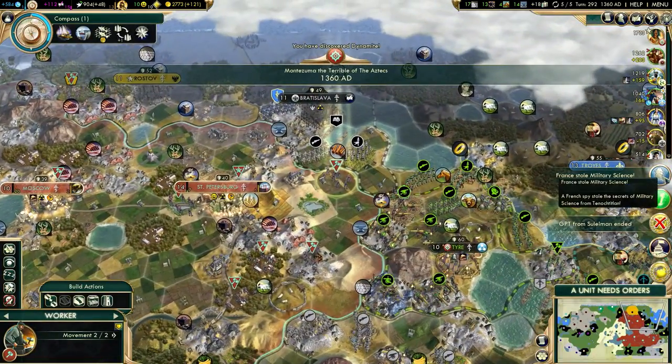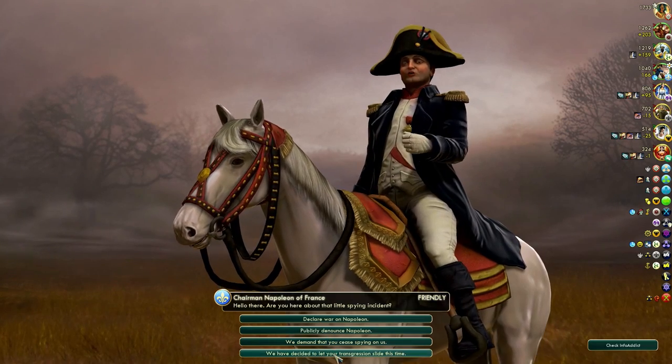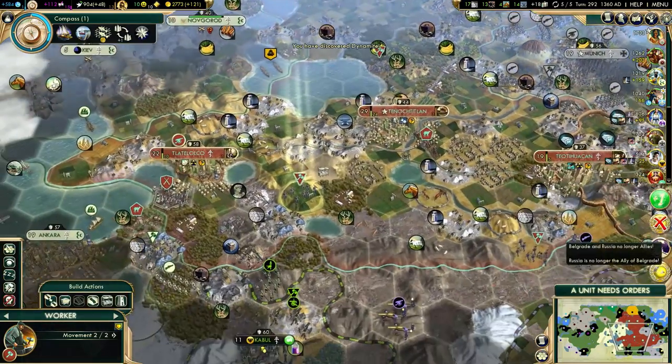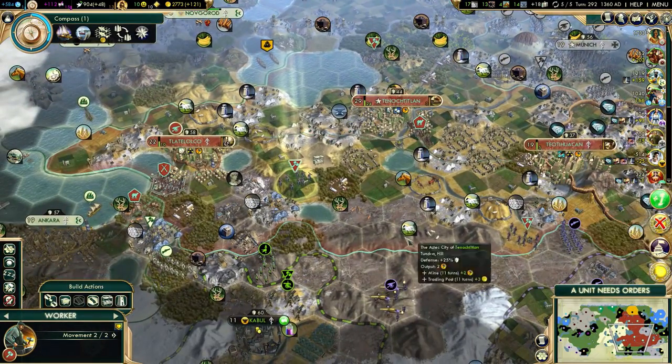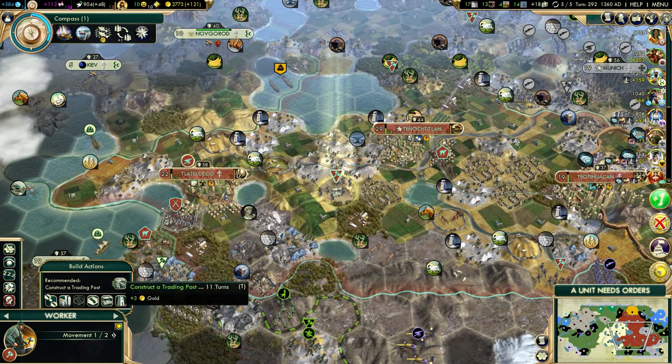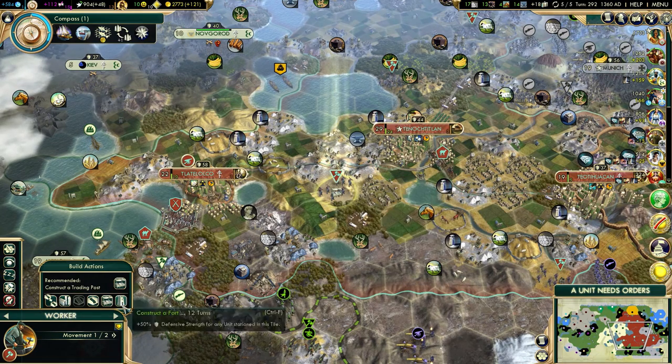There's dynamite. France stole Military Science — that's a little bit annoying but whatever, he can keep it. We're probably not going to work this tile at any point, but we can get some improvement since it's not going to cost us anything.